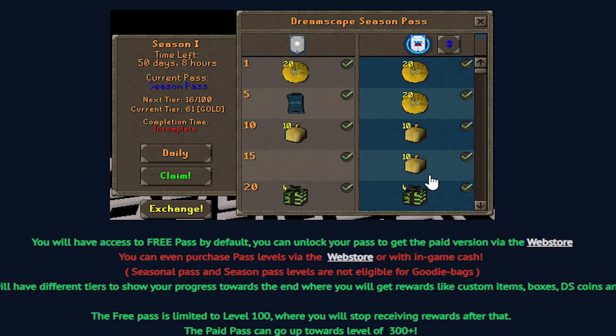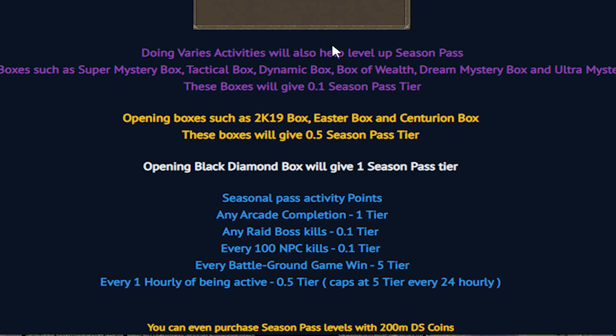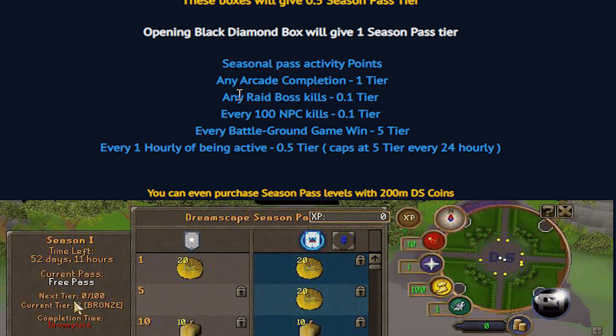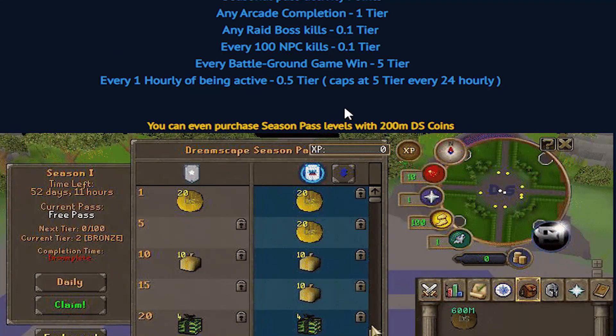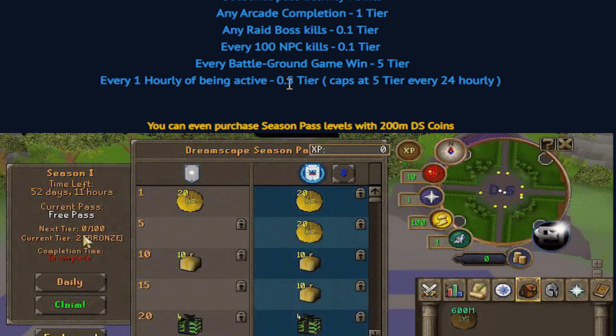It costs $100 and I do definitely think it's gonna be worth it. On top of the tasks, you can also do various activities to actually help level up your season pass. Opening up the different lower tier boxes gets yourself 0.1 season pass tier. Opening up the medium tier boxes - so the 2k19 Easter box, centurion, things like that - get you 0.5 of a tier. Opening up the black diamond box gives you one full tier. Any full arcade completion gets you a tier, any raid boss kill gets you 0.1 tier. Every 100 NPC kills is another tier, every battle game ground win is five full tiers, and every one hour of being active gives you 0.5 tier.